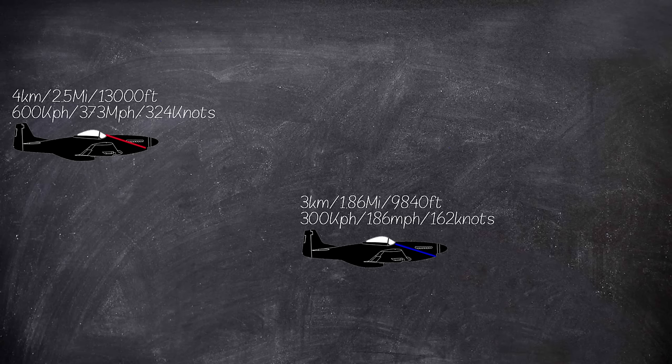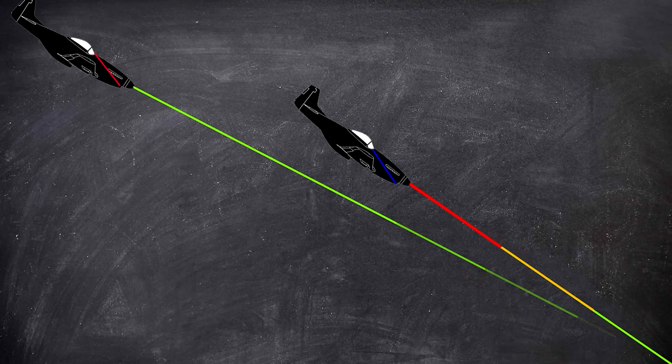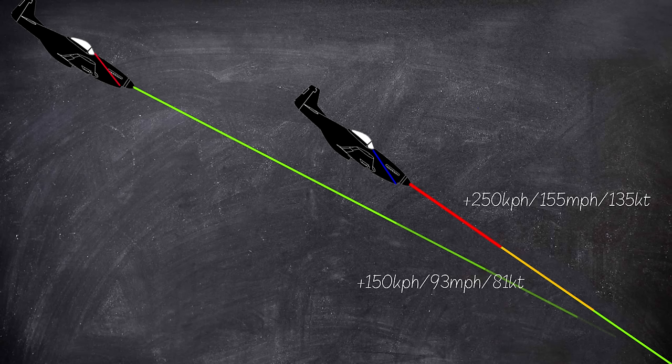You look behind you and see a guy on your six with an energy advantage — what do you do? In this example I'll be showing it against the same plane. We are the blue P51 on the defensive, with the aggressor behind us at 4 kilometers, one kilometer altitude advantage, about 3 kilometers of separation. Your first instinct should be to dive and pick up some speed. He's going 600, you're going 300 — if you dive one kilometer you will pick up a lot more speed than he will, because he's already near his top speed.